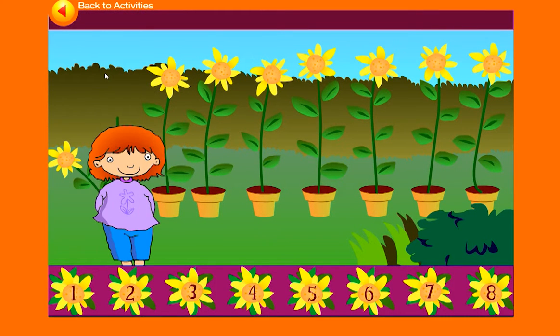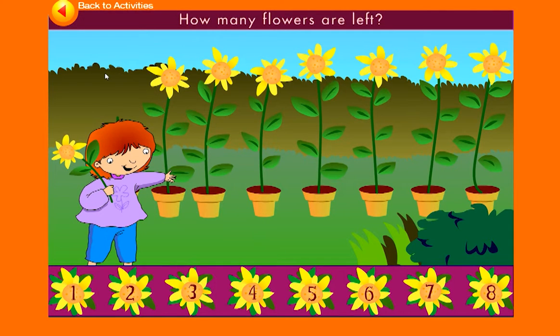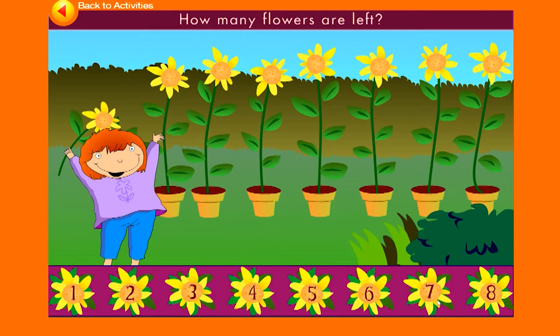Take away one. Leaves. How many flowers are left? Seven. Way to pick them!